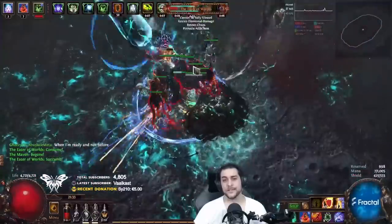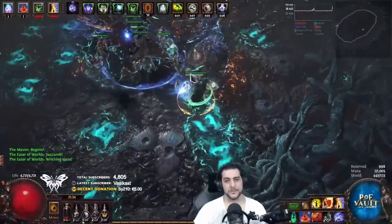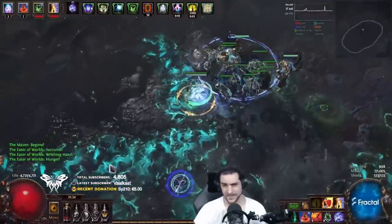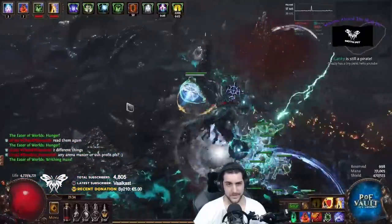GaziTV here with another Path of Exile video. In this one I'm going to talk about the Absolution gear progression and how you can progress the build from low budget into being able to kill endgame bosses. I decided to make this video in the middle of the fight because I'm here at level 83 with absolute trash gear, which I'll show you after this fight's over.